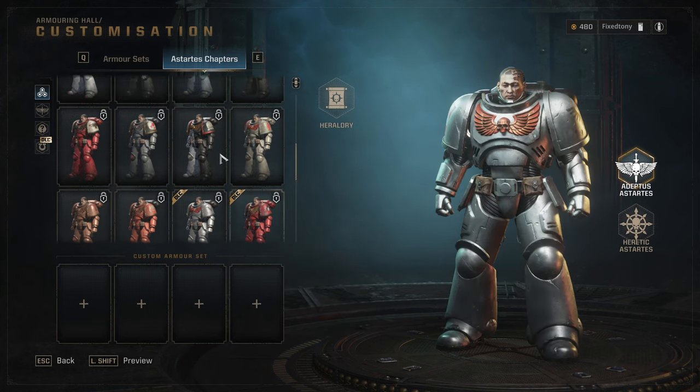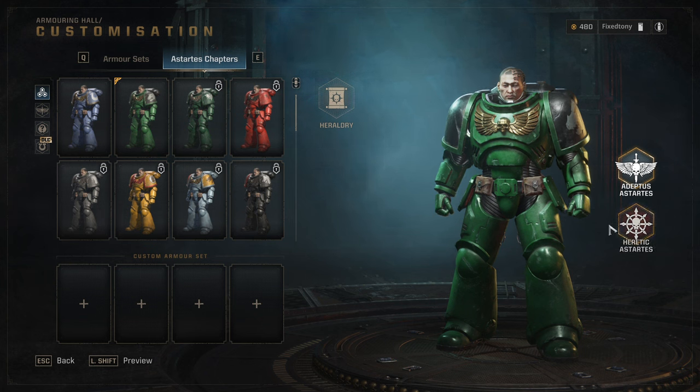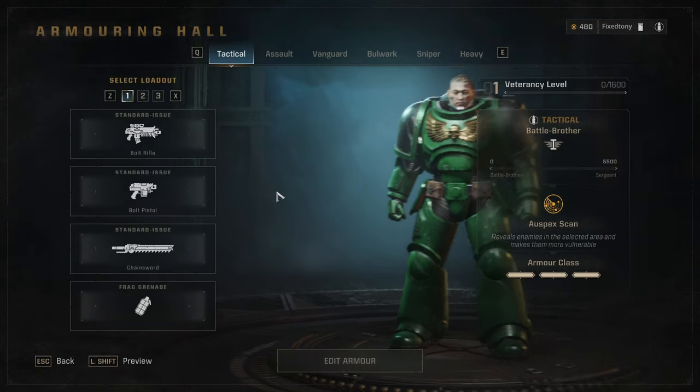I'm going to look at all the Loyalist stuff first and then we'll look at the Heretic stuff, because that's unfortunately a little disappointing. We'll get to Heraldry at the end as well. I want to look at the classes first. So then we have Assault, which I think look really cool and play a lot of fun.